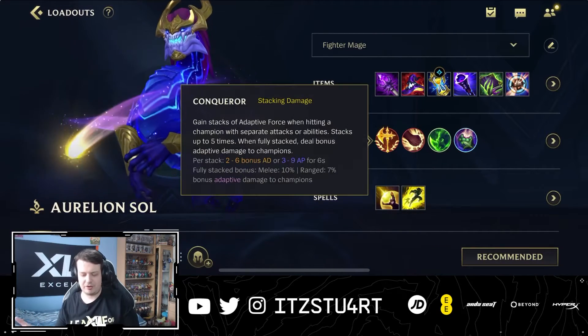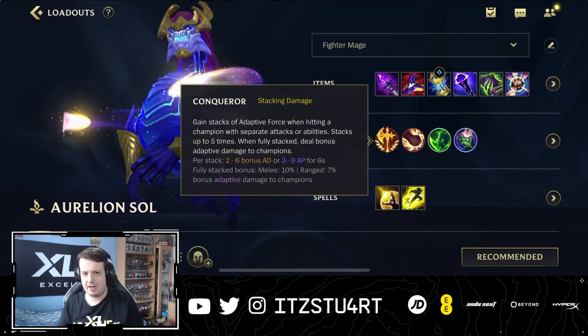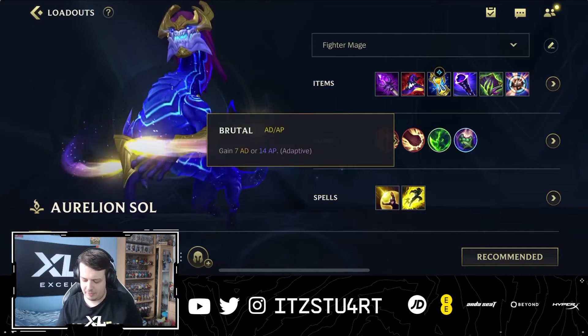On to the runes — the go-to rune for pretty much every champion right now is Conqueror. Every time your star hits you'll gain a stack of adaptive force, and when you reach 5 or 10 stacks you'll deal more AP damage.